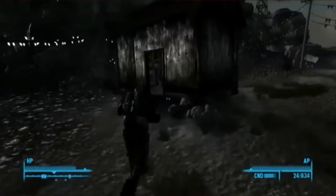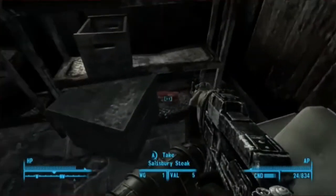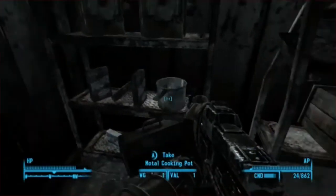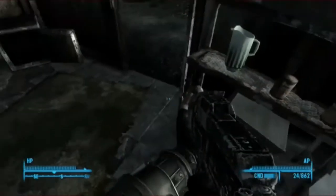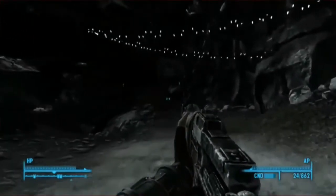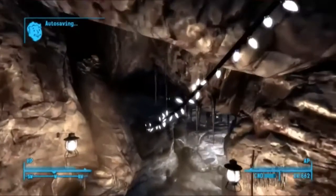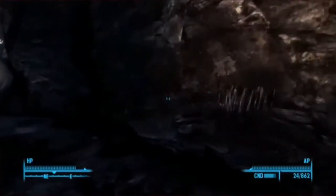I think this is Little Lamplight. I'll see if there's anything here first before I go in. I'm nearly level 18, and when I level up I thought I'd get the Here and Now perk. Basically what it does is it skips the next level automatically, so say when I turn level 18 and I get the perk, I'll automatically skip to level 19 — you skip a level but get skills quicker.